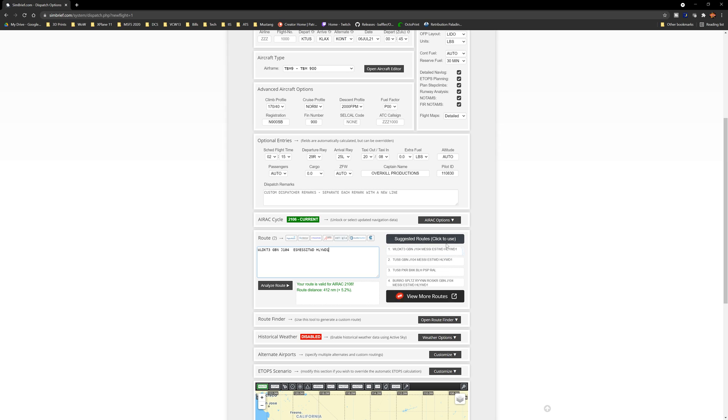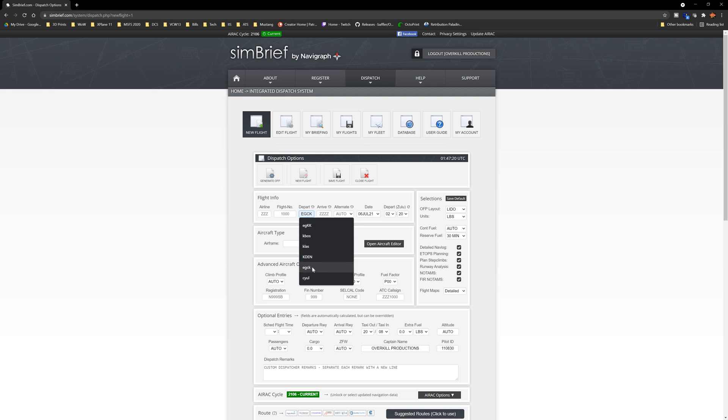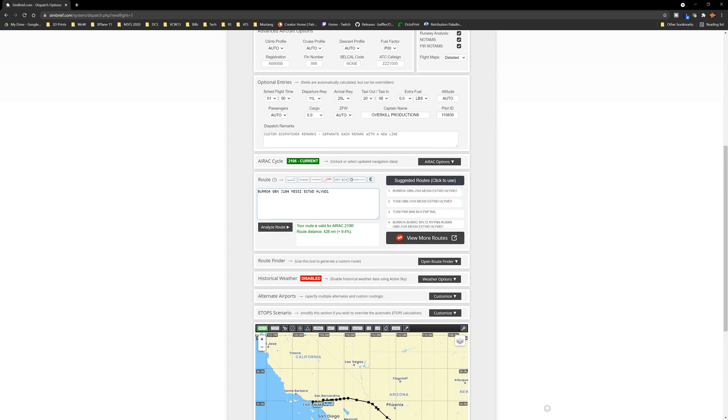Something odd happened on screen, so let me refresh that and analyze the route again. After remaking the flight plan, the only thing that changed was the departure, so that's fine. The issue we used to have here was going from a transition to an airway — I'll give a quick explanation on this.